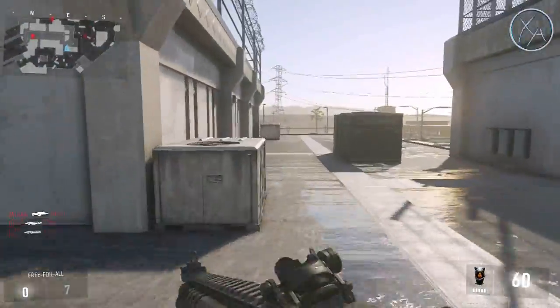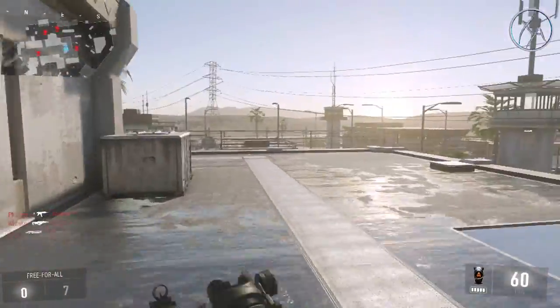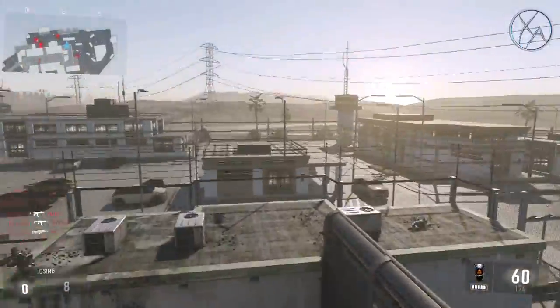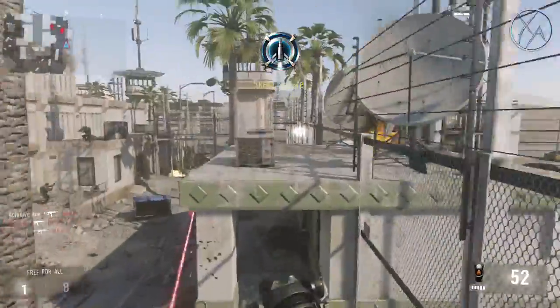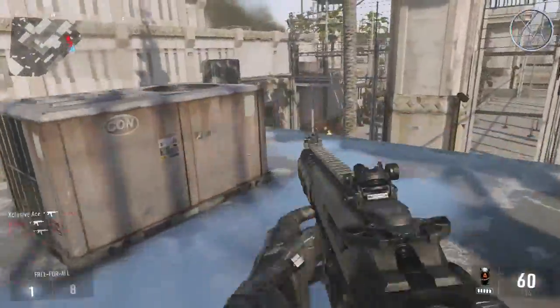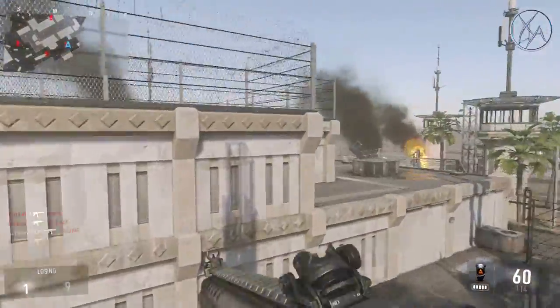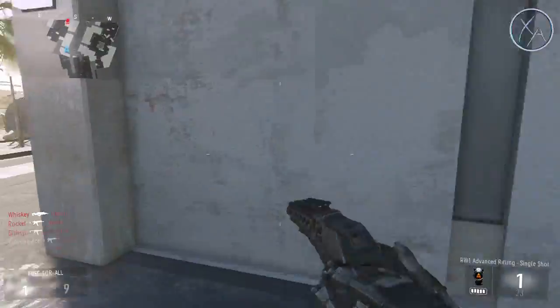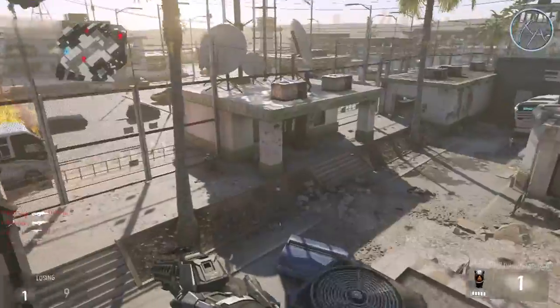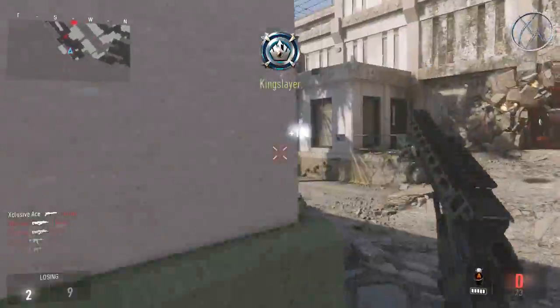Now you might be wondering why we even have bots in the first place if we're basically just avoiding them the entire time. This changes in the second half of the drill. So once you do this for a little while — much longer than I'm going to demonstrate — we're going to switch it up. Switch to your RW1 pistol. This is now the drill we're trying to do.